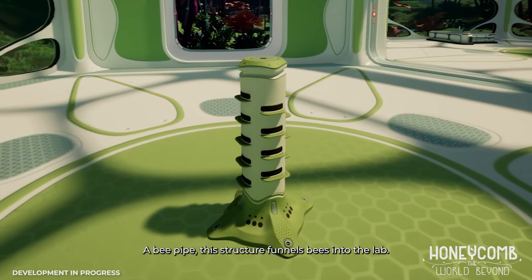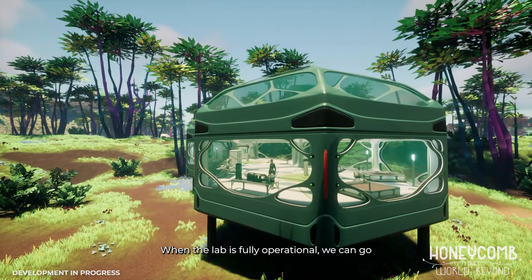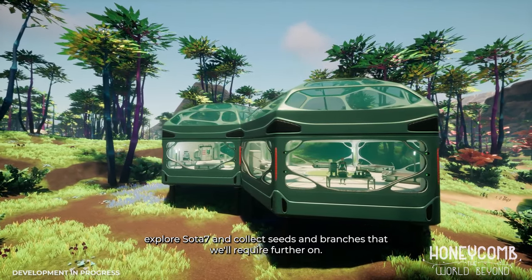A bee pipe — this structure funnels bees into the lab. When the lab is fully operational we can go explore SOTA 7 and collect seeds and branches that we'll require further on.